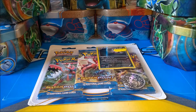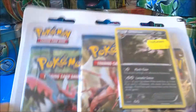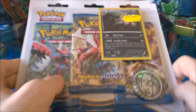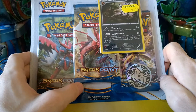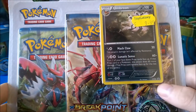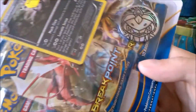Hey everyone, this is Unwell Skeleton and today I'm going to be opening an Umbreon blister pack. I got this from Toy Galaxy for $9.99. Not a bad selection — we get three packs, I believe they're all Break Points, and we get an Umbreon promo card and a Genesect coin.